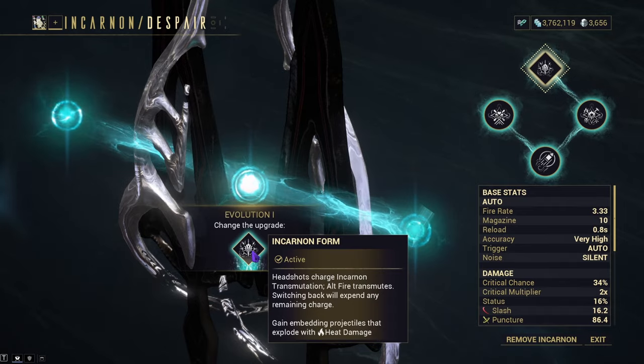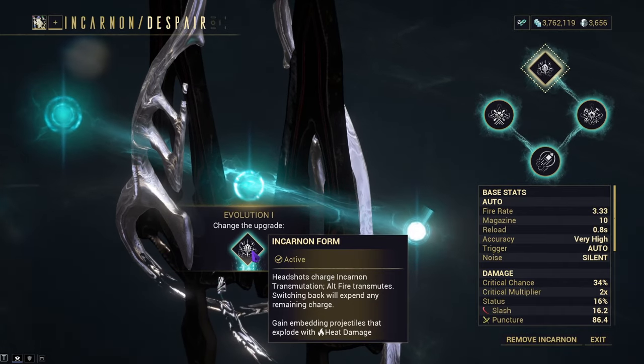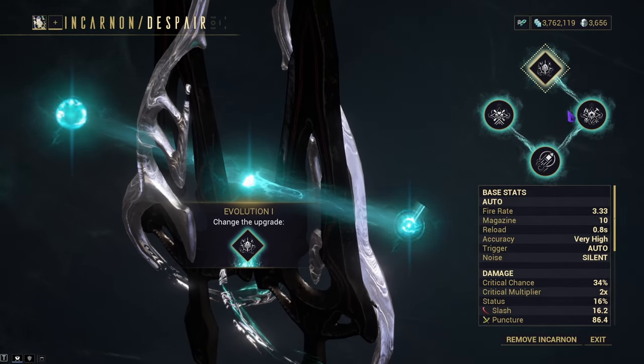When it comes to Evolution 1, it unlocks the weapon's Incarnon form and now gains embedding projectiles that will explode into heat instead of just passing through the enemy.